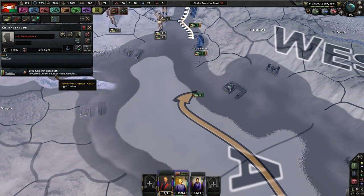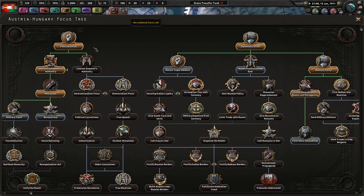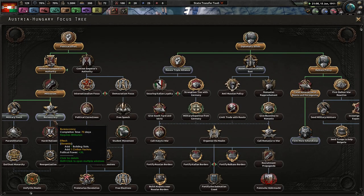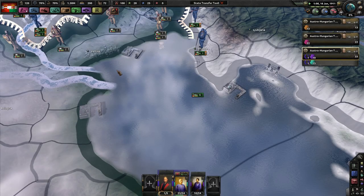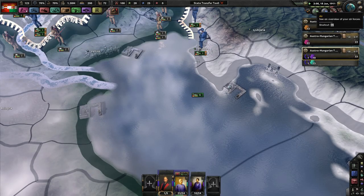I am a Kaiser Franz Josef the First Class ship — SMS Kaiser and Elisabeth. We have this — a civilian factory, political power, more population. Let's renew the Triple Alliance, why not? That sounds like a good idea. 1911, it's already 1911, guys. Happy 1911.